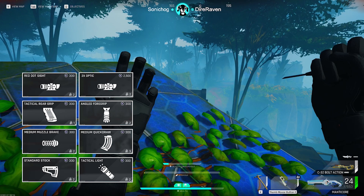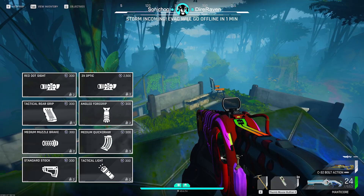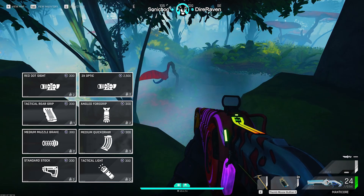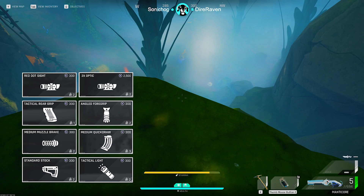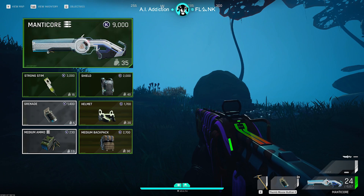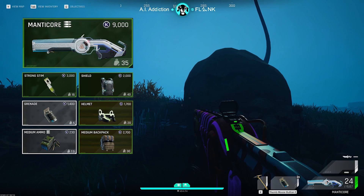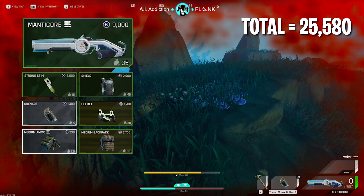Next up, we have a couple AR builds. Before we jump into those, I want to quickly take a look at the basic white attachment package that you'll be putting on both. This package focuses on recoil attachments along with ADS speed and reload speed. Depending on which sight you go with will alter your overall cost. I've done iron sights, red dot, holographic, and 2X, but in the end just go with your favorite. These days I feel like the red dot and the holographic have significantly less visual recoil, so that's my go-to. First up, we've got the trusty Manticore loadout. This gun is still so solid from close range and medium range, and it remains incredibly versatile against players and creatures. This build is extremely similar to the previous one with the Bulldog Sniper — only difference is the ammo and we're not taking a secondary — coming in at $25,580.